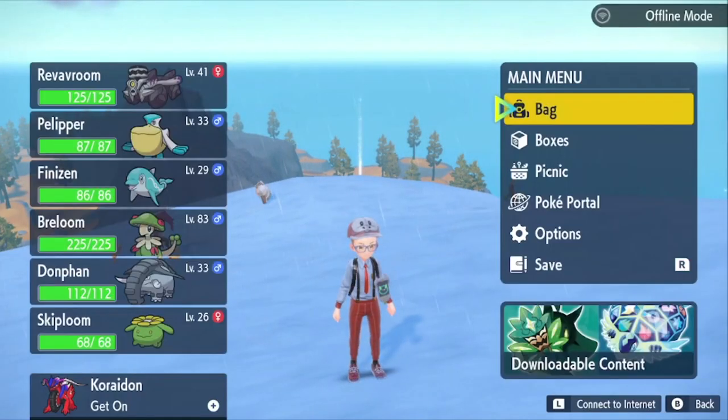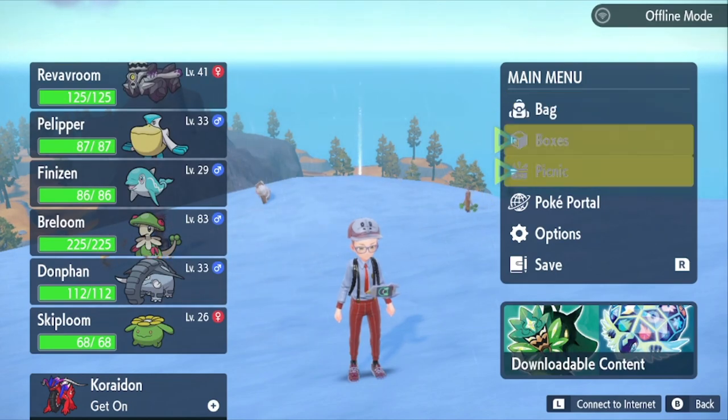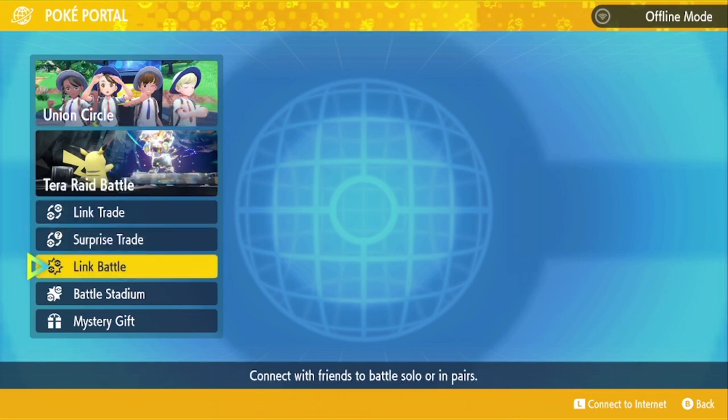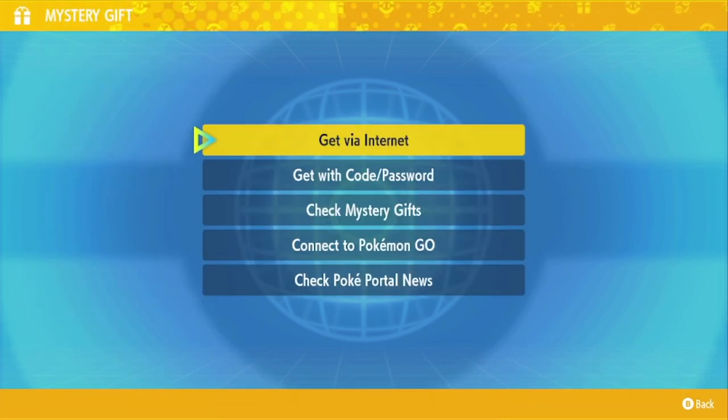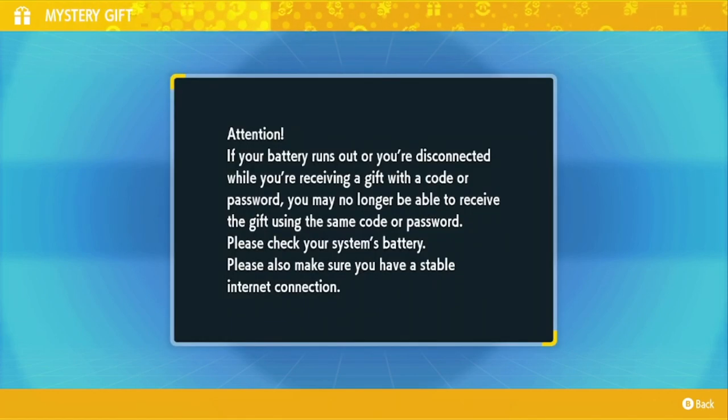After opening your Scarlet Violet game, go ahead and hit the X button and open up your menu. Then click on Poke Portal, then click on Mystery Gift at the very bottom. Next click on Get With Code slash Password. You do need an internet connection in order to do this, so it's going to connect to the internet.